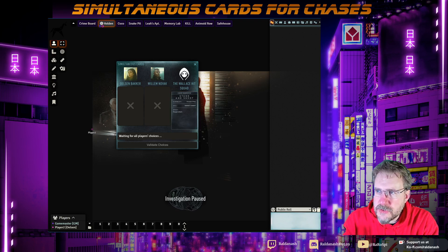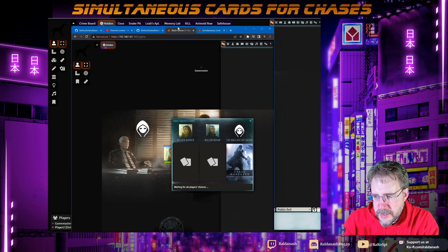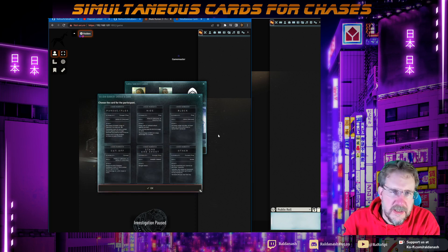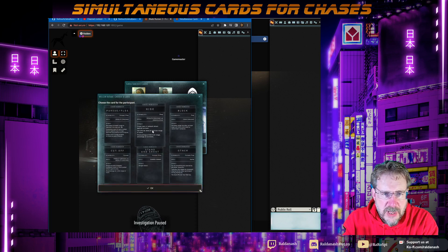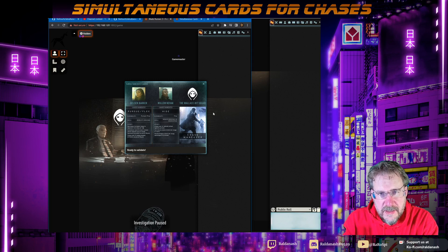I'm now going to switch across to the player view and show you what it looks like over here. You basically get the same pop-up, but for every character you as a player control, you can choose a different card. It doesn't really make sense to have more than one as a player, but just for demonstration — Olsen is going to pursue or flee, and Novak is going to hide. Let's say they're being chased. You can see that the GM choice is just showing the back of the card, so it's a secret choice.